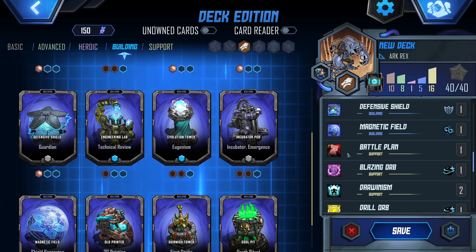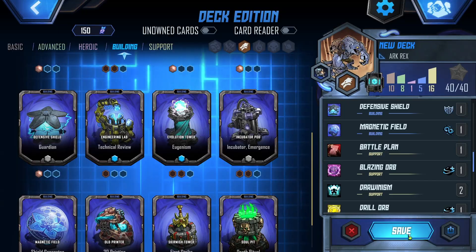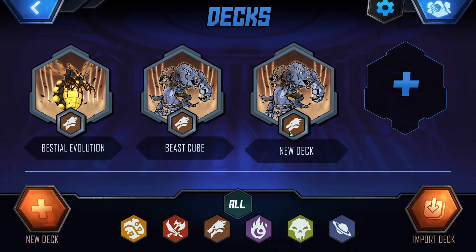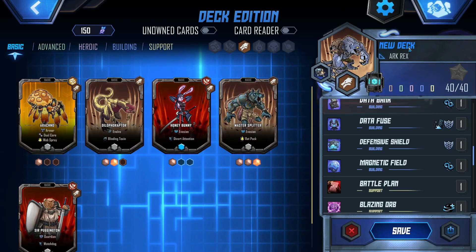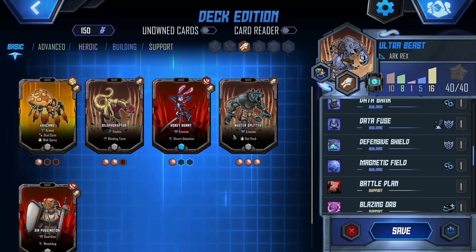And yet, they help me draw more cards — so maybe that's fine. Let's save it. Change the suit. It's called Arc Rex, I think? No, it's called New Deck. We shall call it Ultra Beast. There we go.